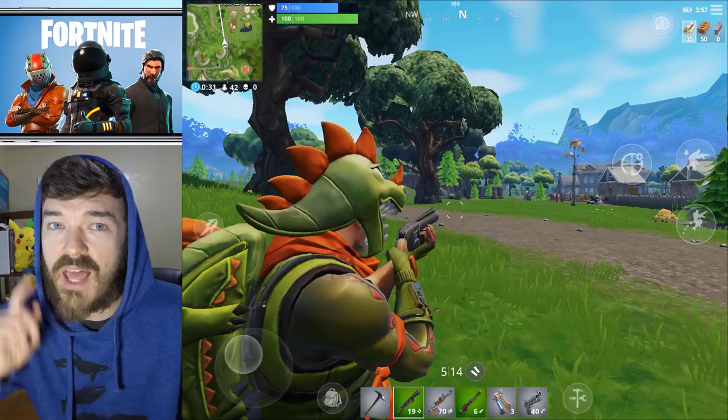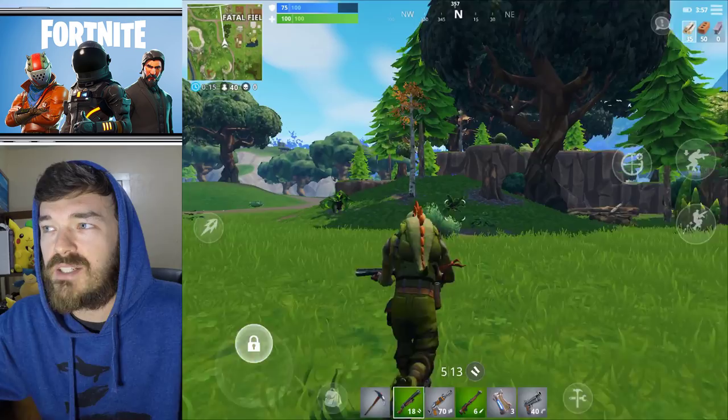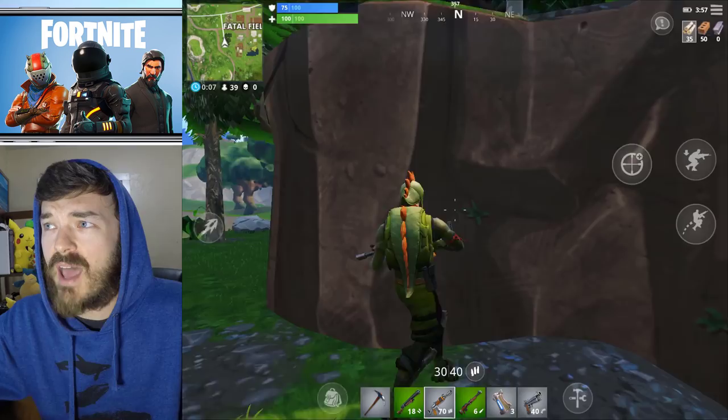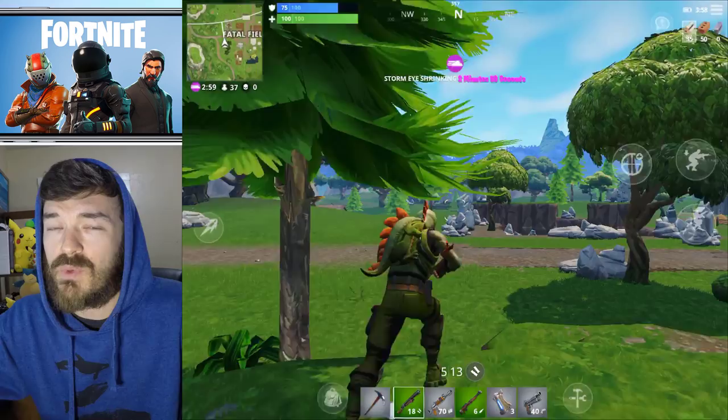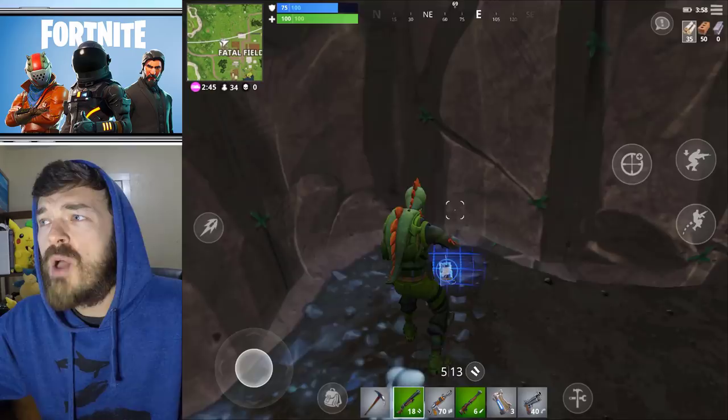I shot my shotgun a couple of times by accident — I was trying to do something else and ended up shooting. That was the one thing I thought was a little unintuitive. I'd touch my screen to do something and it would shoot my gun instead. I also shot when I meant to jump, and crouched when I meant to jump — but as I memorize the controls it will start to make more sense.